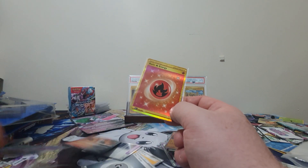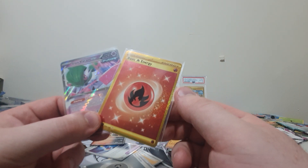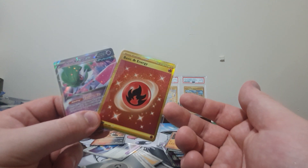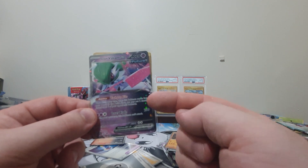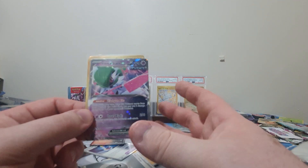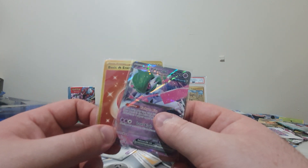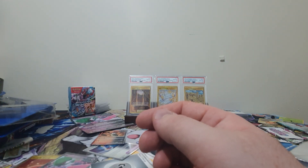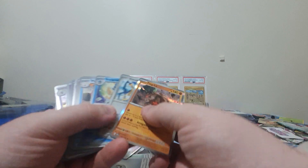Out of this I have a feeling only two cards will make it into the folder today. I believe the gold energy is about a seven dollar card, and I'm not sure how much this version of Iron Valiant is going for, but if it's similar to the regular then it should have a couple of dollars added to it.